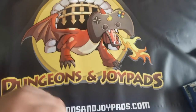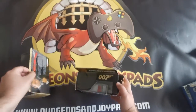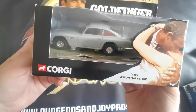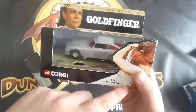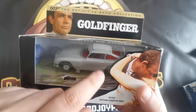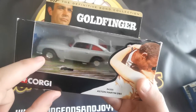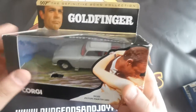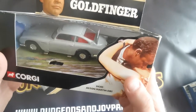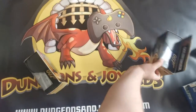Next we've got a couple of James Bond Corgi figures that have been on the website for a little while. This one is the Aston Martin DB5 from Goldfinger — these little metal triggers make the ejector seat open and the bad guy fly out, another makes machine guns pop out from the front, and there's also the shield that comes up in the film. Really cool interactive model.